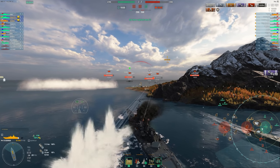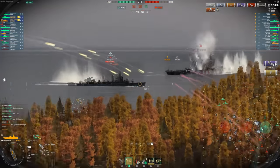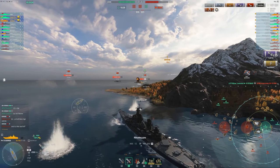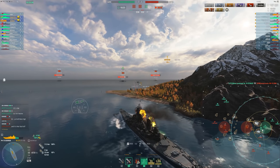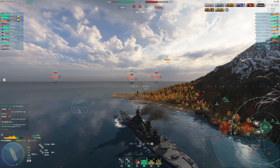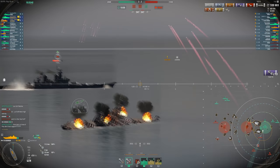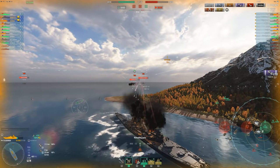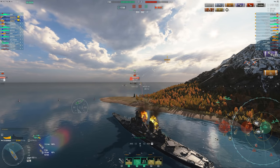Here I make a mistake by pushing out too far from this island — there's really no reason to do it, they're retreating. This is a really bad play because I'm opening myself up to not only the Iowa but the other Iowa, the Alaska, and soon a Musashi, plus a Fletcher. The better play would have been to turn around, go back to B, and just wait for them to push in. The biggest thing I can recommend is: don't go try and fight five enemy ships and be the entire focus of the enemy team.